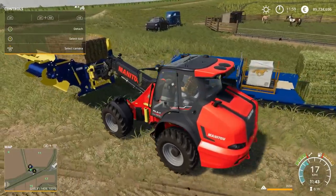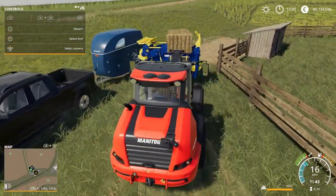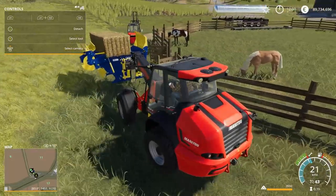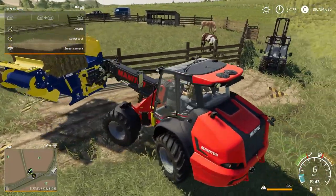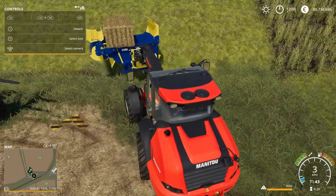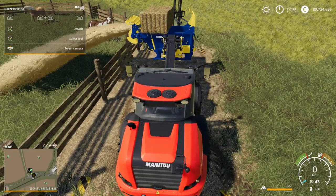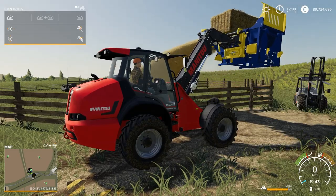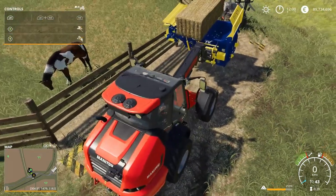Let's bring the telehandler around with the straw bale. You need to get into the little marked zone around the paddock. Once you're in position you'll start getting the dispensing icon and it gives you the option to dispense straw. Place it right there - you don't even have to have it raised up, it'll start doing its thing. And that's it for bedding.